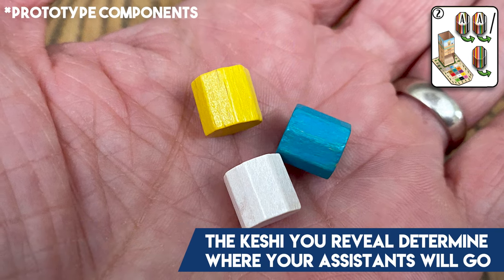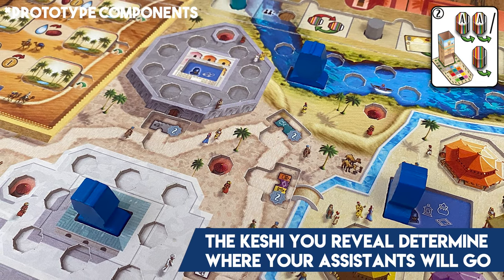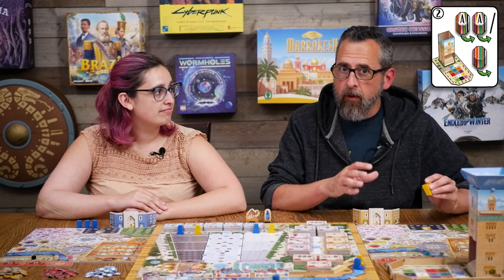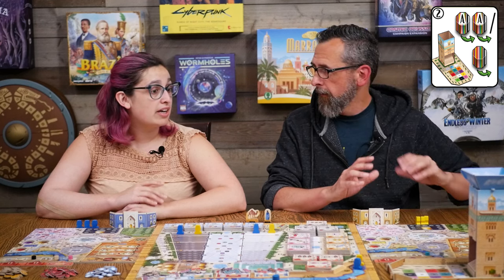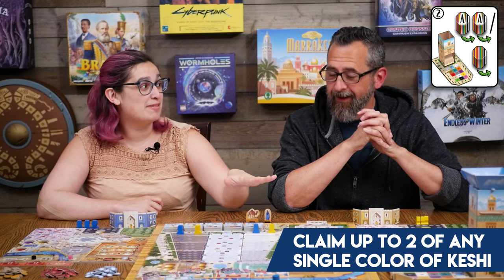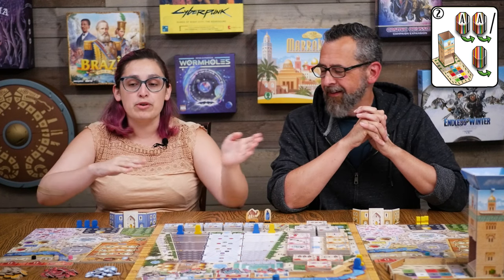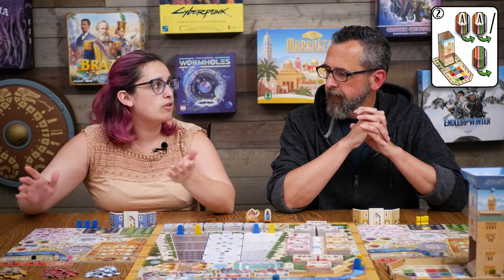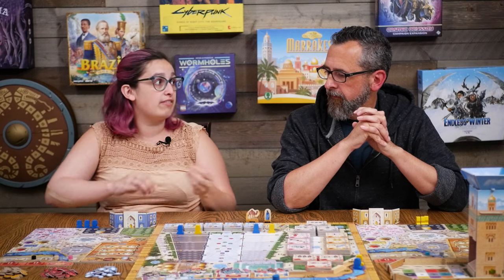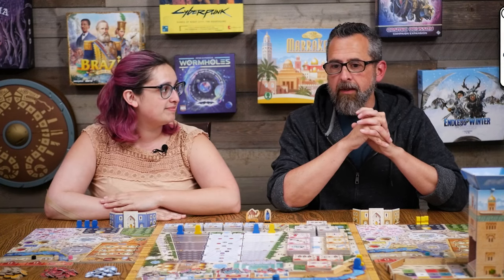When you put the keshi in, depending on what colors you choose, that's where you put your assistants on your player board in the corresponding spaces — that's the area you activate during your turn. When you take keshi from the middle you don't have to choose just the ones where your assistants are. The tower can really vary how much comes out — you could get just two even though you put in six, or get eight because ones from last round are coming out. Within a season there are three seasons, and you'll end up activating all of your regions at some point, which forces you to do a little bit of everything.